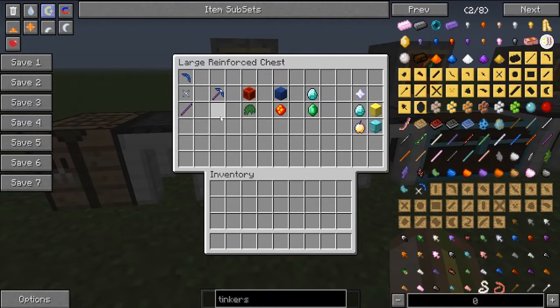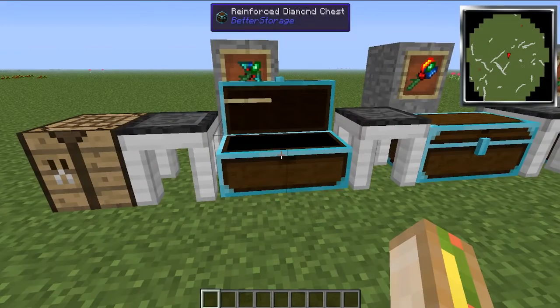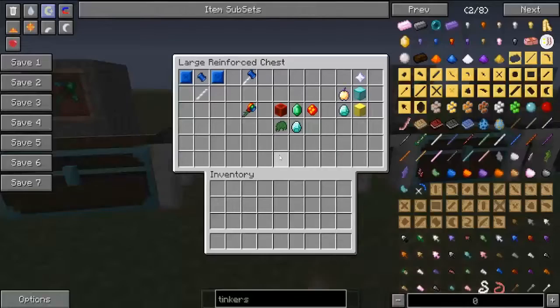Silk touch really depends on what you're running. If you're just running Tinkers only, silk touch could be good, but you can just enchant it on your diamond pick anyway. If you're running a huge mod pack like FTB Tech or something, there's so much resources in the world that silk touch is just going to slow you down. That's the pickaxe — put whatever modifiers you want, you really can't go wrong.